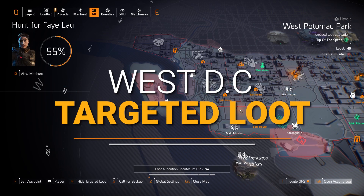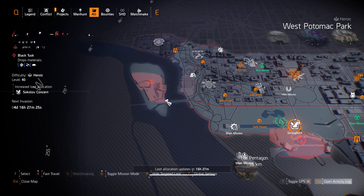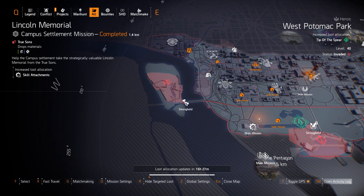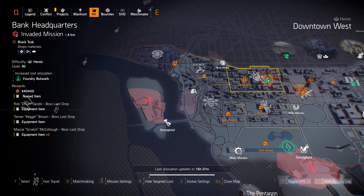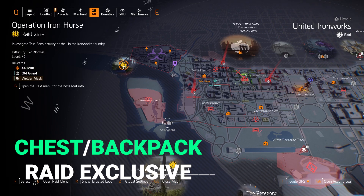West side Targeted Loot highlights. Starting off with gear sets — we only have a few over here and I skip Tip of the Spear entirely. We've got Foundry Bulwark at Bank HQ today, which is a great tank build set, but remember the chest and backpack are Iron Horse Raid exclusive.